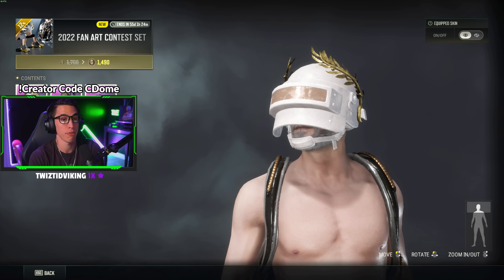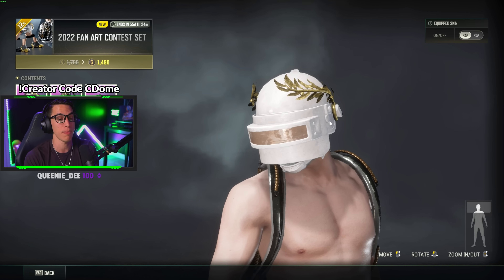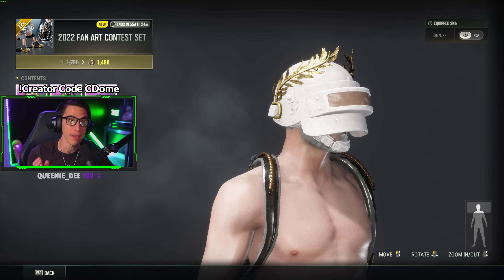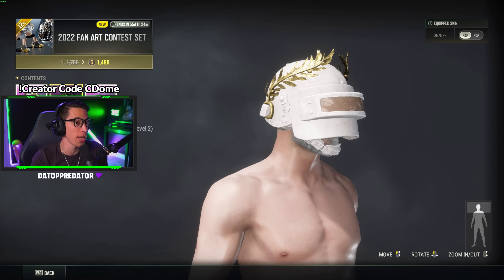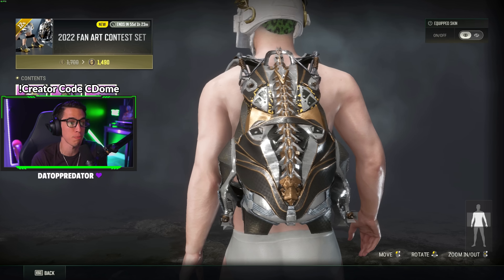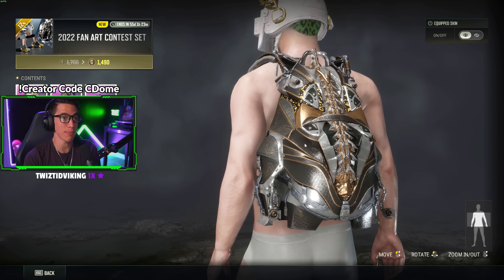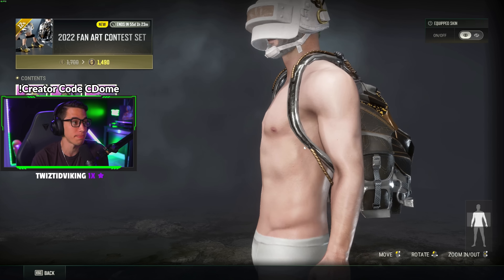This is a great helmet for Vikendi because you can now have custom clothing slots in your Vikendi outfit set — this would be a great helmet for that. Here's the backpack — it's just called 'fan art contest backpack.' It's a level two backpack. It's got springs, shocks and suspension, and this metal bionic spine concept going on. I think it looks really cool.